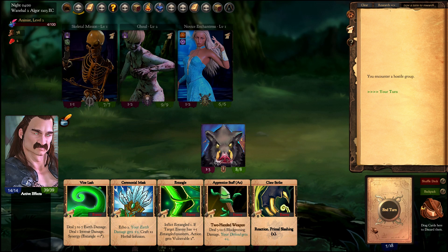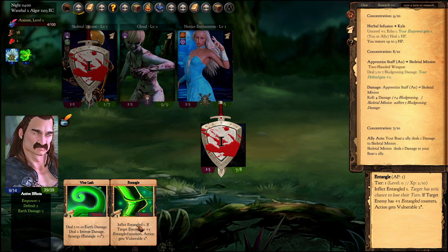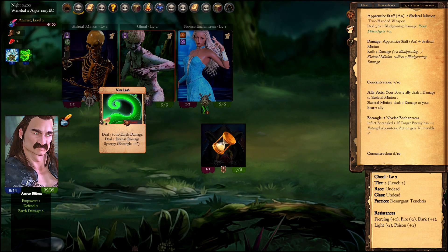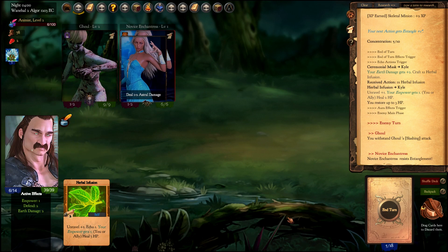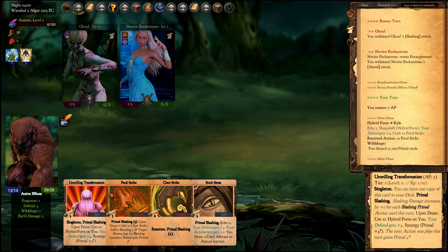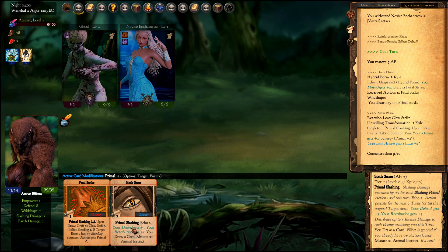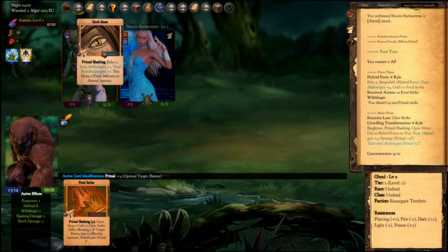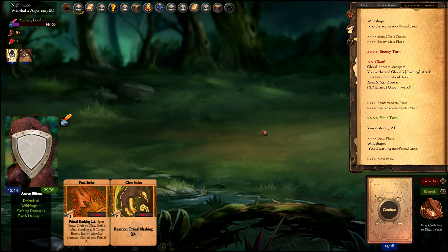My deck needs to be shuffled for these changes to have maximum effect. In the meantime, Unwilling Transformation — I'll play this card to get the Synergy Primal and use it with the primal slashing card, the 6th Sense, and also Feral Strike.